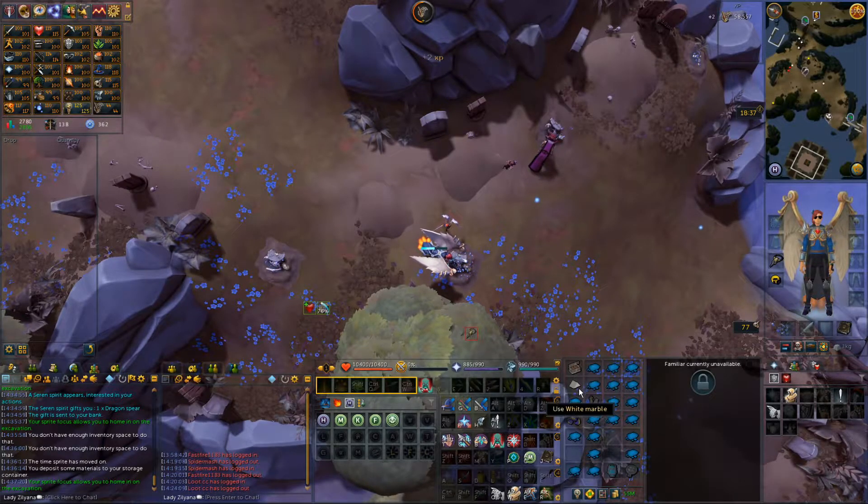The more materials you get, or the more precise your hits are with your matax, or the better matax you have, the faster your XP will be. Because the more precise you are, you will most likely get materials instead of soil.